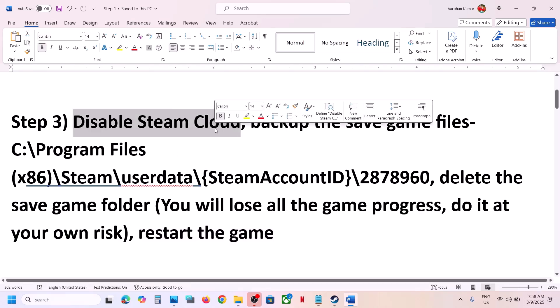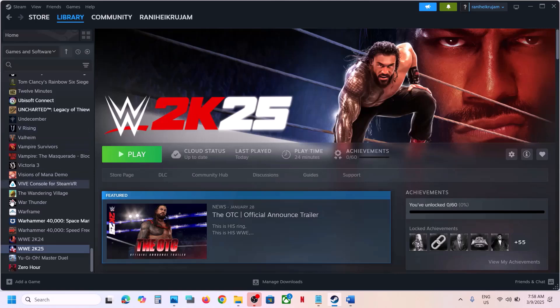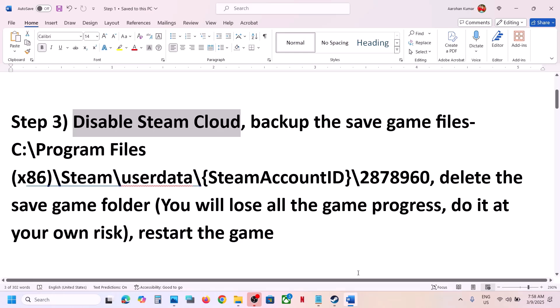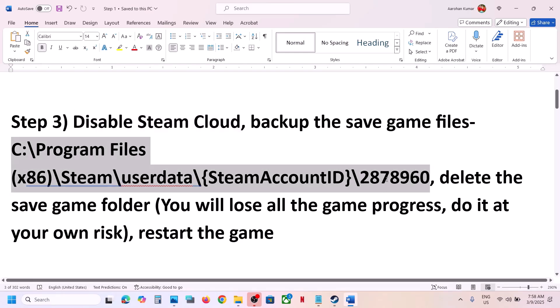To disable Steam Cloud, right-click on the game, select Properties, go to the General tab, and you will see Steam Cloud — turn this off. Once it is off, go to the save game location.